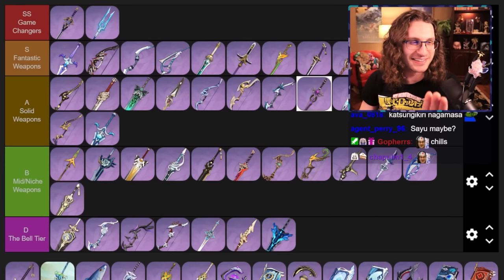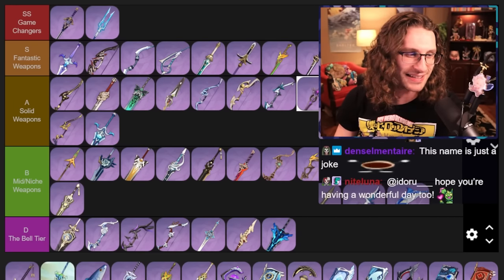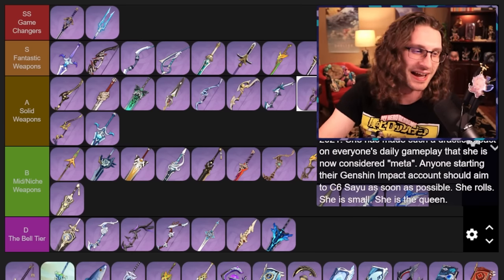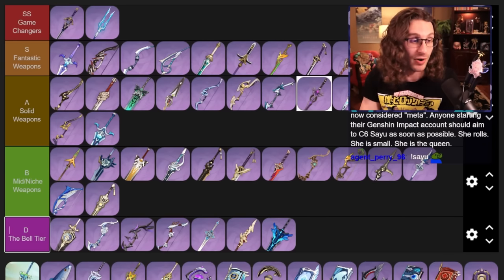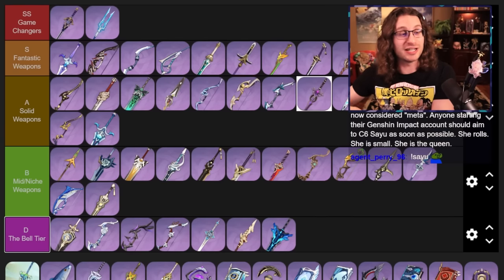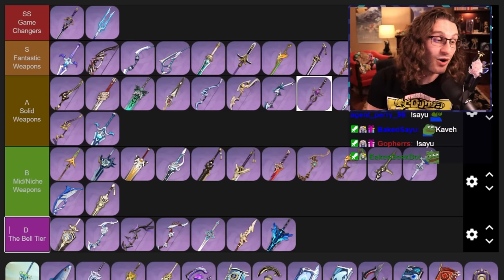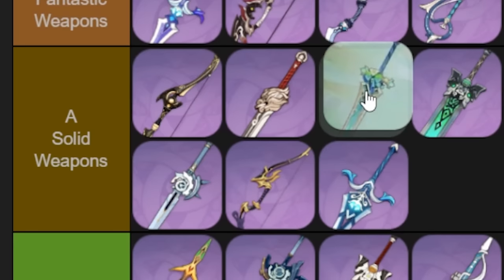Katsuragikiri Nagamasa — this weapon is generally pretty good on Sayu for her to roll around and do some DPS. Besides that, there aren't very many Claymore characters that like losing their burst ability, so it's got to be mid to niche. Mailed Flower — elemental mastery based Claymore, and it is genuinely best in slot for Burgeon Diona. That team is very fun. It's also good on Sayu. It's just a pretty good weapon; I'll put it above right — solid. You just can't get it anymore, sorry.